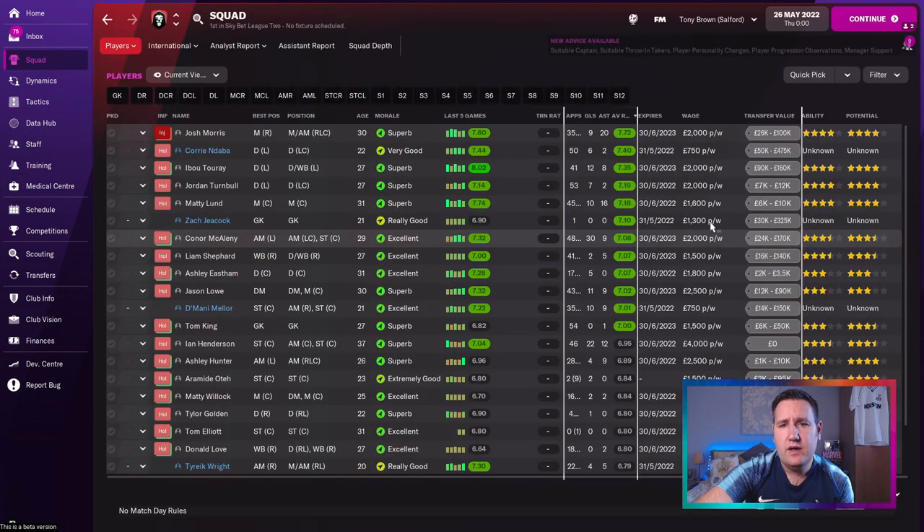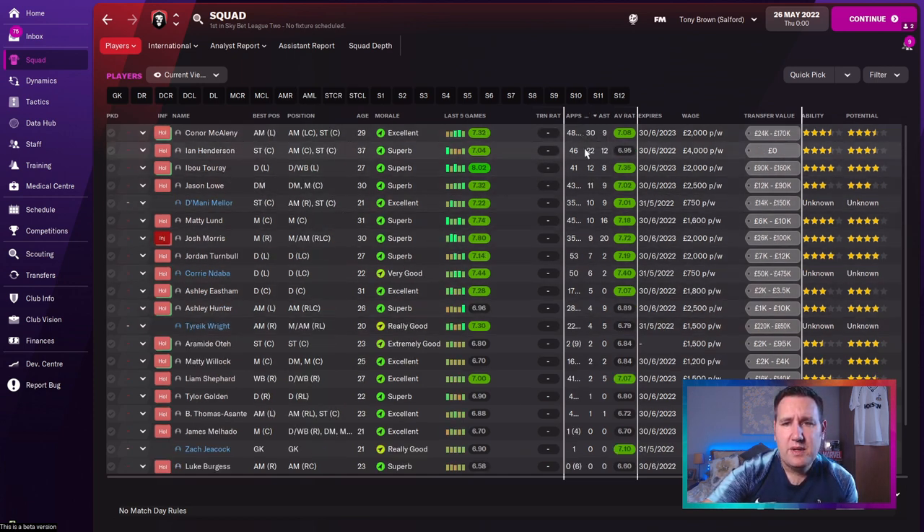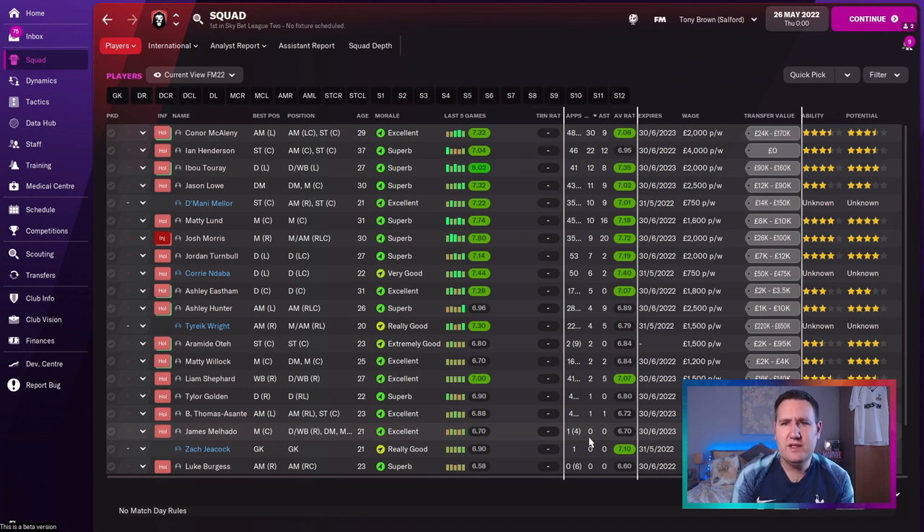Let's look at the squad. Average ratings — Morris is highest at 7.72. Nearly the whole first eleven on green — that's what you want to see. Goals-wise: McElhaney 30 goals, Henderson 22 goals with 12 assists. Morris: 9 goals and 20 assists — another great season for him. He only played 35 appearances though, whereas some players had 48 or 46. He's actually been injured — got injured January 15th and missed a hell of a lot at the end of the season, which is very bizarre given their form seemed to pick up.